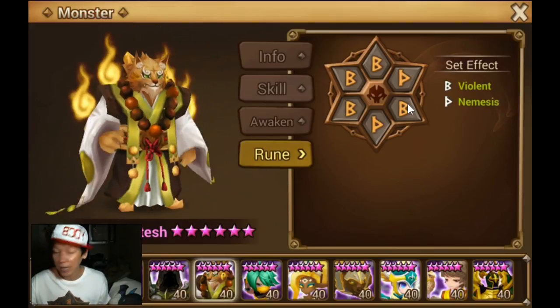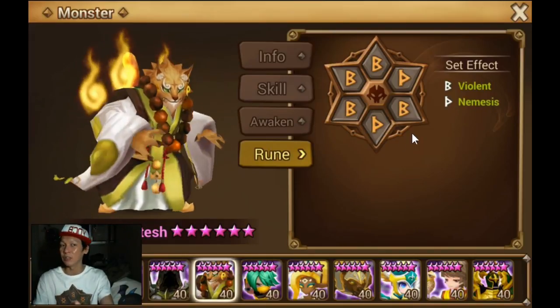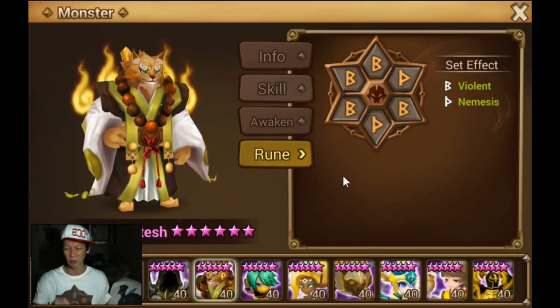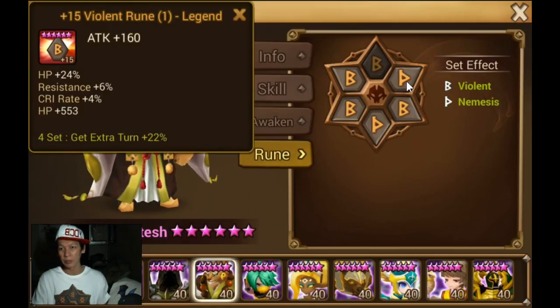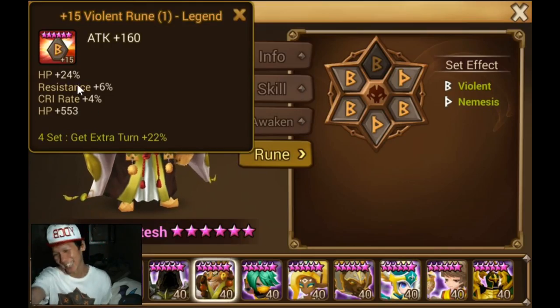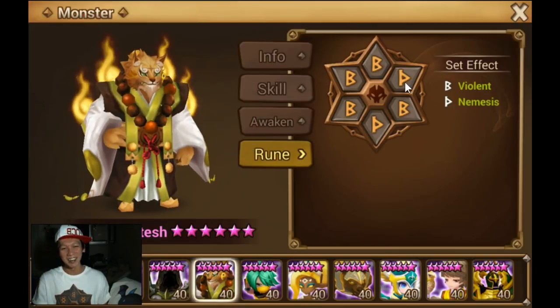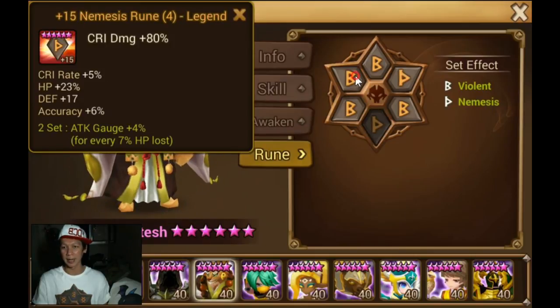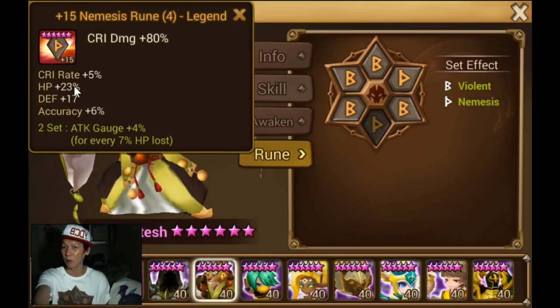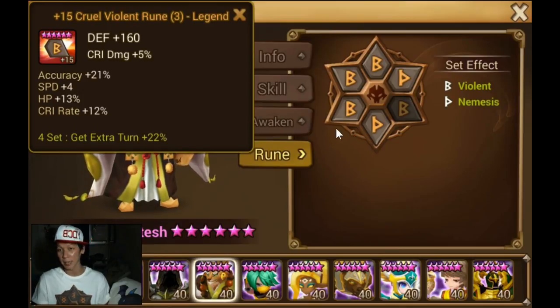I prefer Violent Revenge over any rune set, followed by Violent Will depending on the type of defense you're running. Nemesis is probably my third choice for Beast Monk. Let's take a look — this one is a pretty nice HP percent rune. Oh, if it went into crit rate or HP it would have been a beautiful rune, but it went into flat HP. It should be HP, crit damage, and HP. This rune is pretty nice — I think this is probably one of the reasons why you'd want Nemesis runes, because there's a crit damage rune here. So forward 23% HP, that's really nice — maybe that's one reason he chose Nemesis over Revenge, probably because of the substats.